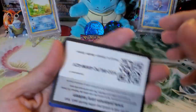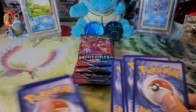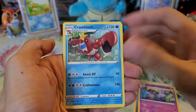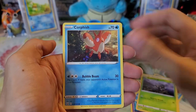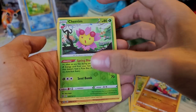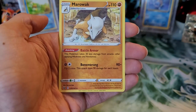Let me know what you guys think about the booster box opening — whether you prefer it in one video or two shorter videos. Grumpig, Cramorant, Bouffalant, Scatterbug, Corphish, Glameow, Yamper, Mienfoo, Cheryl reverse holo which is a rare, and a Marowak rare — haven't pulled this one before.